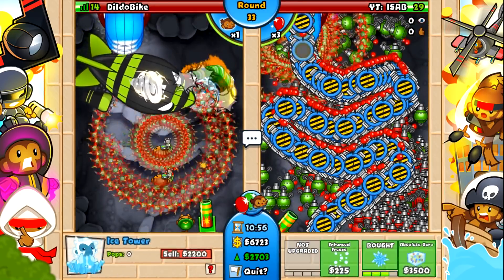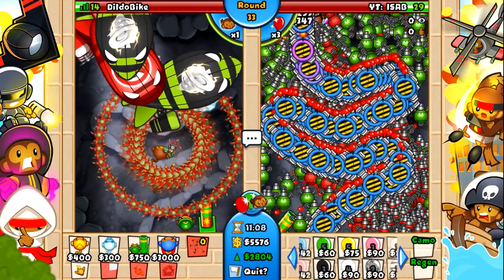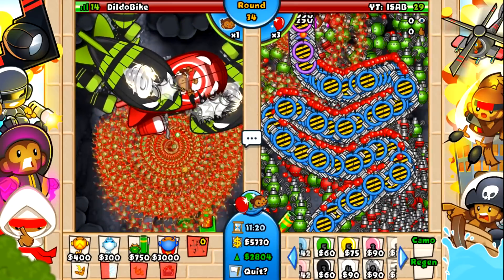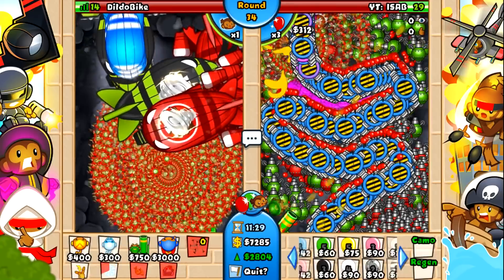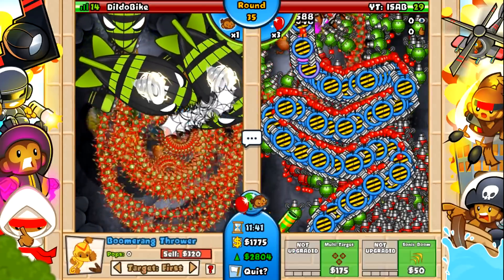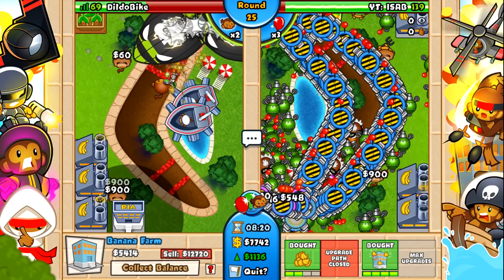We got ice tower helping us out, got mortar as well for camo detection. I'm too lazy to buy back that glaive lord, so we're just gonna use the mortar for camo detection, and the super monkey is a standard tower. It's gonna be a big late game because if there's one thing I've learned from playing Jambi's mods, it's that the upgrades are gonna be busted. Round 33 or 34, ZOMGs are just being annihilated by the fifth tier boomerang ability. Oh — it doesn't detect camos and we died, just randomly out of nowhere. That was honestly pretty bad.